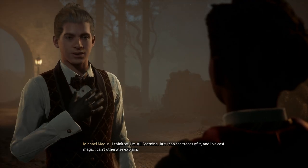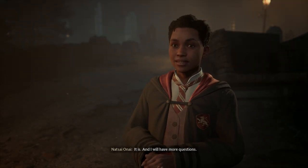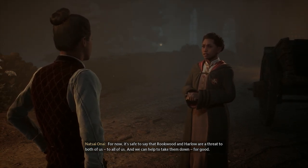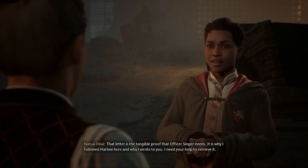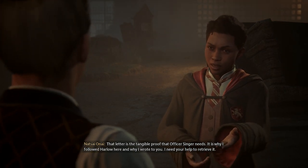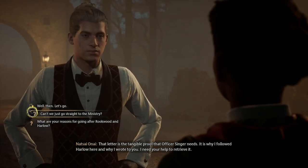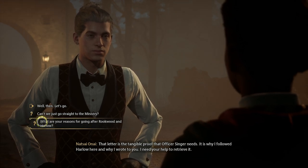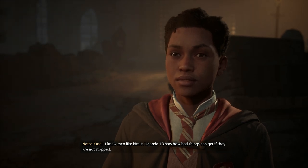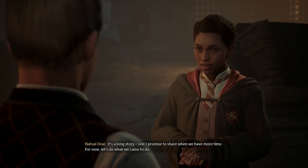Is that the magic you used fighting the trolls in Hogsmeade? I think so. I'm still learning, but I can see traces of it. And I've cast magic I can't otherwise explain. I know it's a lot to take in. It is, and I will have more questions. For now, it's safe to say that Rookwood and Harlow are a threat to both of us. To all of us. And we can help to take them down for good. That letter is the tangible proof that Officer Singer needs - it is why I followed Harlow here, and why I need your help to retrieve it. We're going to steal it! Can't we just go straight to the Ministry? No, they would want evidence!